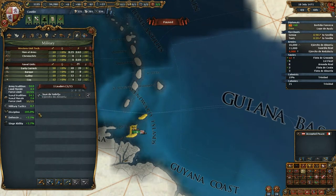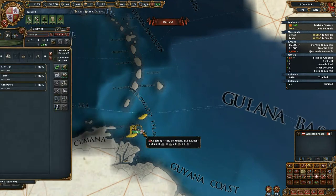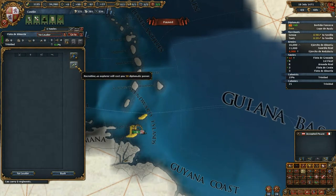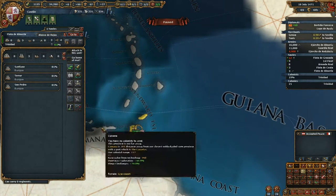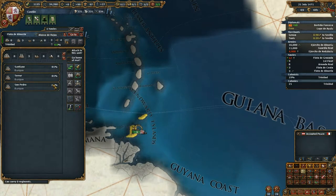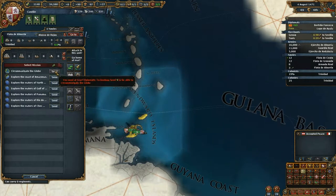We have to spend 50 diplo points for another leader - I hate it. We have 50 naval tradition, which should give us a nice chance of getting a good explorer. A rating of 3 is okay. But we suffered attrition, so let's repair the fleet first. Then we're going to finish exploring North America, South America, Europe.